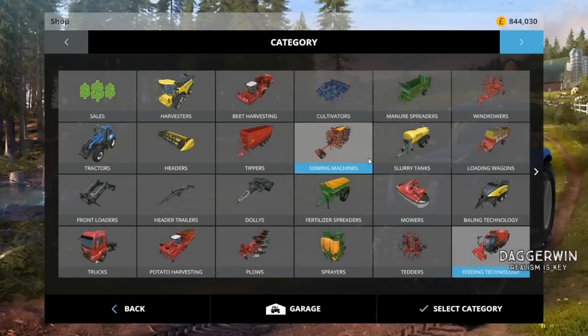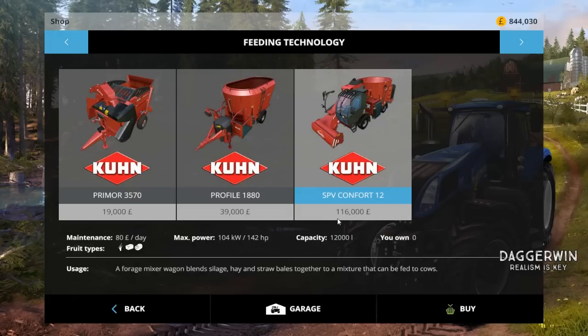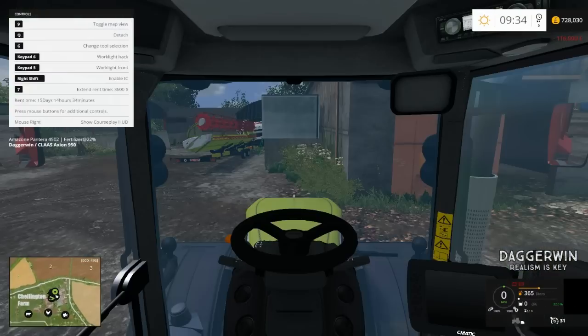The first thing we need to do is go into the store, go into feeding technology, and buy the Kuhn, which is £116,000. So not cheap, but it should be worth it.